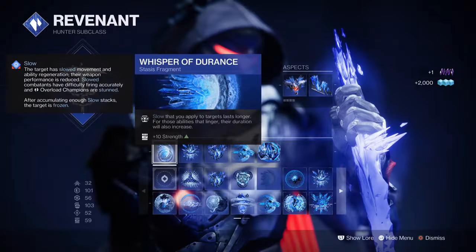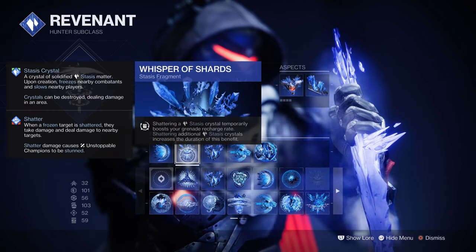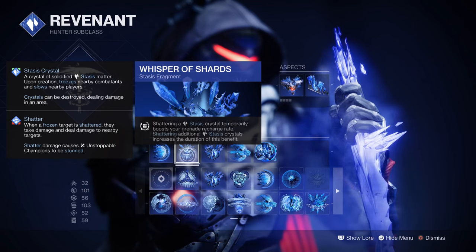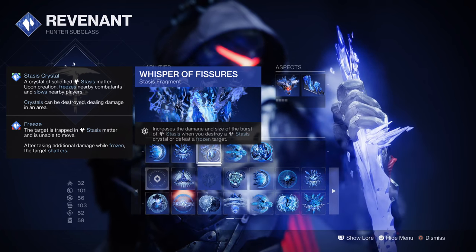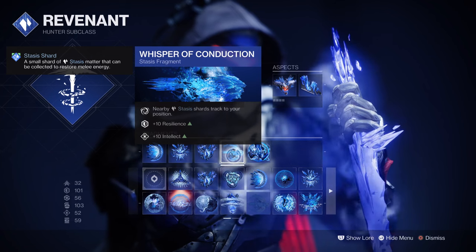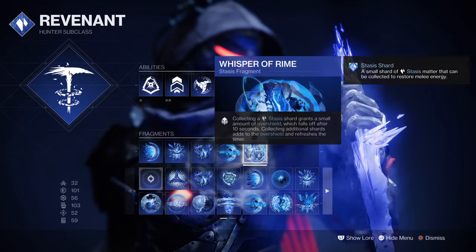For our Fragments, we have Whisper of Adurance, where Slow from your abilities lasts longer. Whisper of Shards, where Shattering a Stasis Crystal will boost your grenade recharge rate by 500% for 6 seconds. Whisper of Fissures, which increases the damage and size of crystals or frozen targets. And Whisper of Conduction, where nearby Stasis shards track to you.